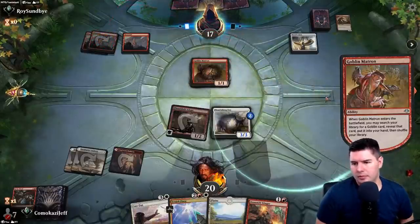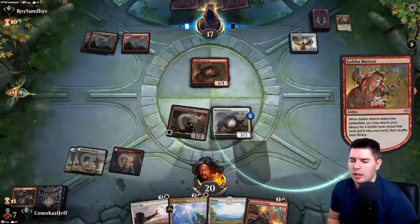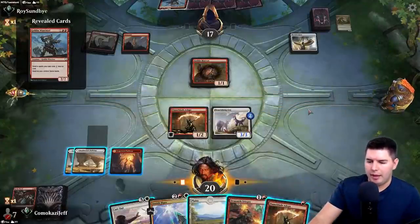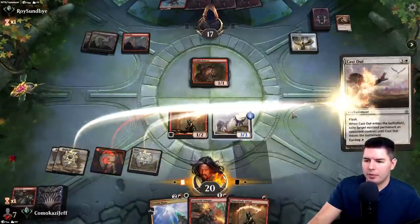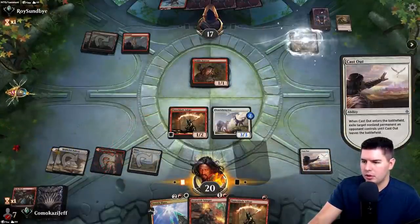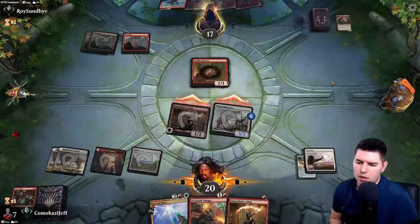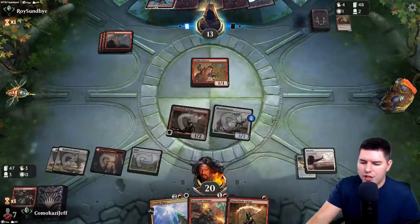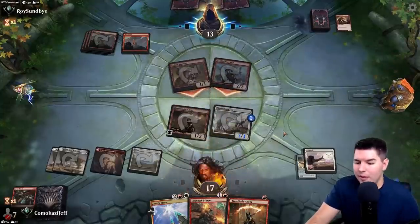Goblin Matron. Hellsword makes everything cheaper, which is annoying. If they go for Muxus here — Warchief making things even cheaper. I think we just get rid of the horn and then attack in. This means they have to play more lands out. We might just Zenith Flare the Warchief real quick, gain a little more life. They're going to swing in with everything too.